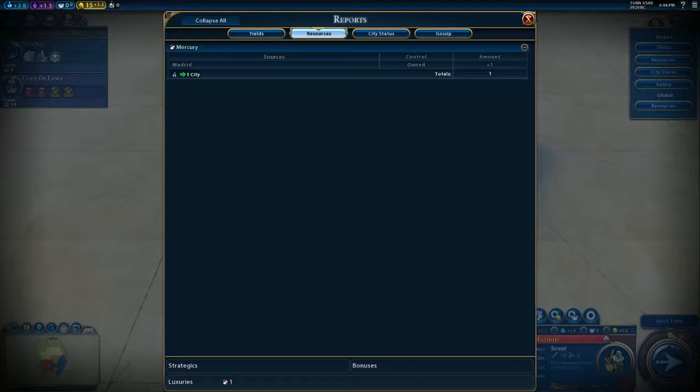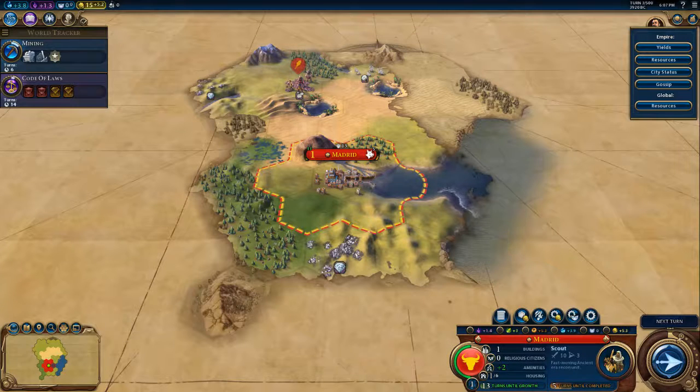In terms of that amenity, one luxury resource can provide amenities to four cities. So if I have four cities that each only need one, that'll do it. If I suddenly get to five or six cities, I'm going to need additional luxury resources to keep them happy. That's another reason why four is a good foundation — you don't have to worry too much about amenities in that case.